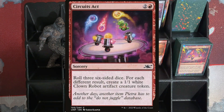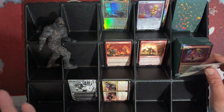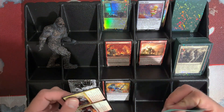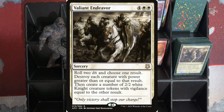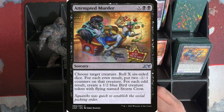You're gonna roll 3 six-sided dice, and for each different result, on a 1 you create a 1/1 white clown robot artifact creature token. So yeah, we're gonna get 3 of them — still less than the 4 that House is gonna charge us for. Because we do get tokens, I think the War Leader's Call goes in here. We'll get to that later anyway. We have Valiant Endeavor here to roll 2d6 — not as good as Reckless Endeavor by any means, I don't think I've played it in any decks. But yeah, roll 2d6, why not? Then I'm gonna make some white knight tokens with Vigilance, and destroy all the creatures with power greater than or equal to another one. We've got Attempt and Murder — choose target creature, roll X six-sided dice, for each even result put 2 +1/+1 counters on that creature, for each odd result create a 1/2 blue Bird creature token with flying named Stormcrow.